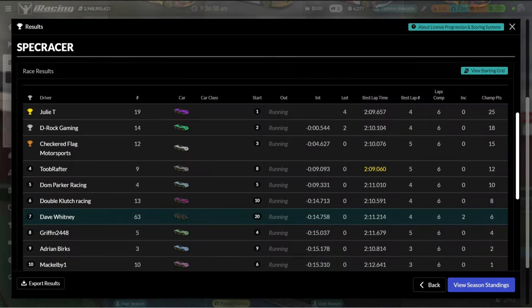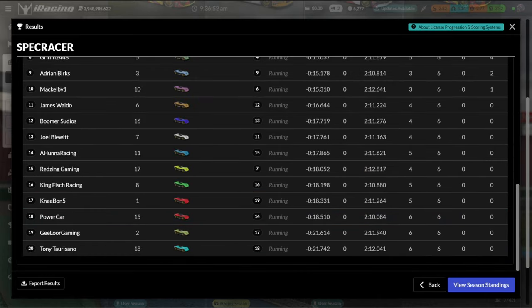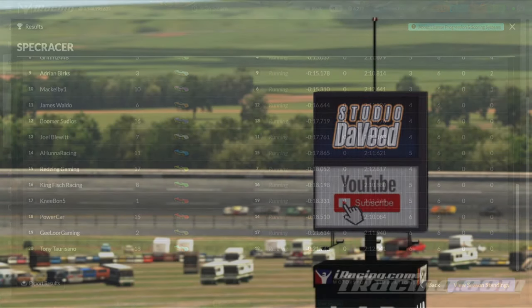Let's take a quick run through the results. Julie T — the non-iRacer — takes the win. Second: D-Rock Gaming. Third: Checkered Flag Motorsports. Top 10: Tube Rafter, Dom Parker Racing, Double Clutch Racing, I finished 7th, Griffin 2448, Adrian Burks in 9th, and McElby 1 in 10th. 11th through 20th: James Waldo, Boomer Studios, Joe Blewitt, A Hunter Racing, Redzine Gaming, Kingfish Racing, Nibon 5 up to 17th, Power Car 18th, G-Lore 19th, and Tony Torresano finished dead last. Thanks for coming along for the ride — we'll see you next time!